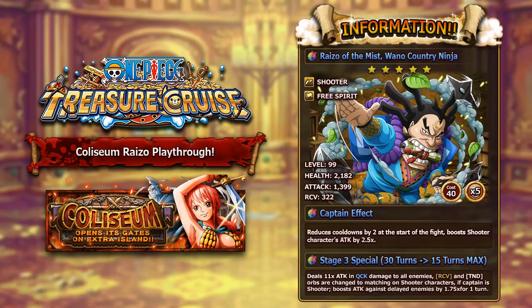At max level — level 99 — he has 2,182 health, 1,399 attack, and 322 recovery. He has 40 cost and 5 socket spots, which is actually pretty awesome for a free-to-play character. His captain ability will reduce cooldowns by two turns at the start of the fight, and also give shooters a 2.5 times attack boost, so this guy is a straight upgrade to raid boss Zephyr's captain ability. If you don't have very good shooter captains, Ryzo is going to be your next best bet — he's got a really solid captain ability.